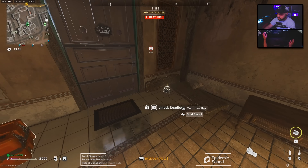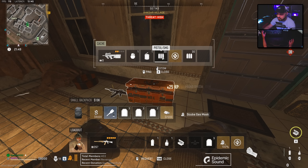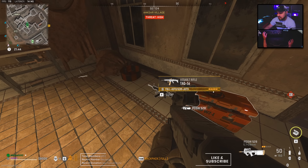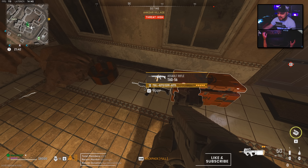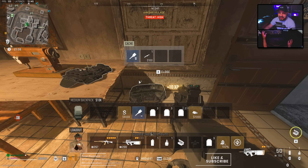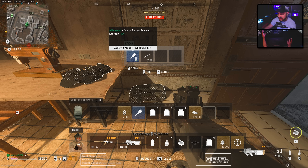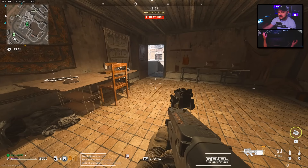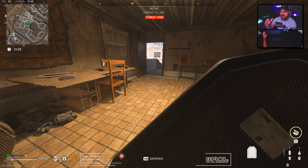In my opinion there is probably no better location to get a regain for your team. There's going to be some weapons in here — a fully kitted TAC 56 is absolutely beautiful. You're going to have a backpack and again a little bit of money to get whatever else you need. This is a phenomenal regain location that I think a lot of people forgot about.